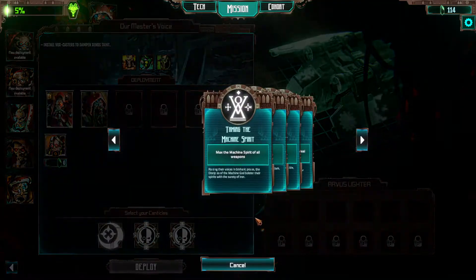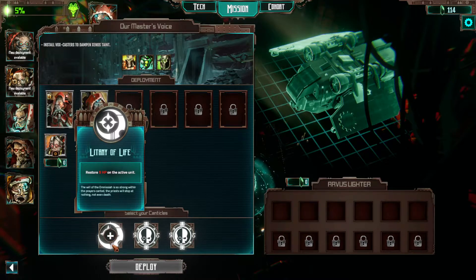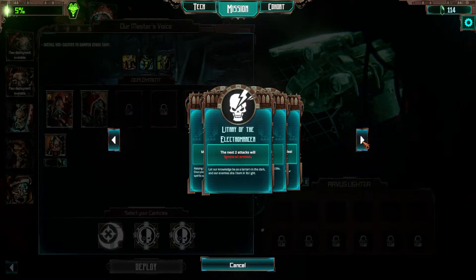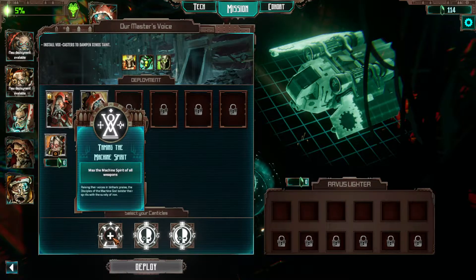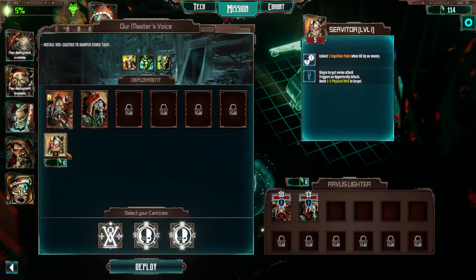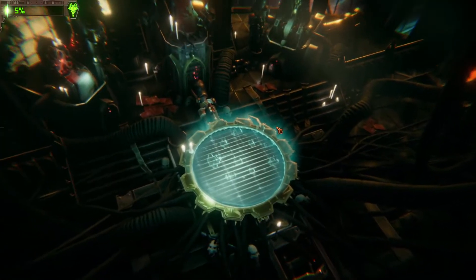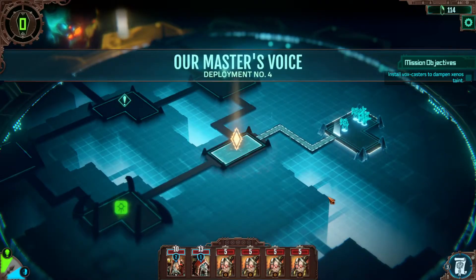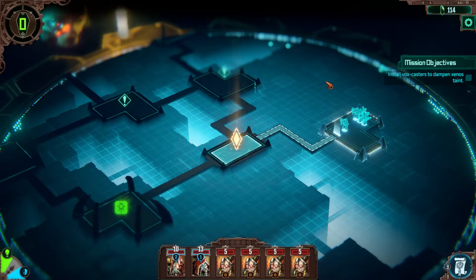Now we can finally start using all of our canticles. Here's nine physical damage, six physical damage — I don't think I want healing. We'll grab max machine spirit. This is basically plus two damage on my ranged character because he has plus two damage when shooting with machine spirit. That can also apply to the chain attack off of the expensive weapon he has. One of the cool things is that if you have a damage boost, it applies to all the targets — so a plus two damage boost applies to the subsequent targets as well.